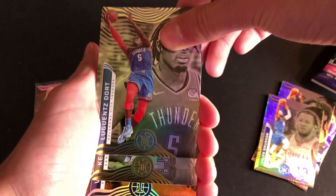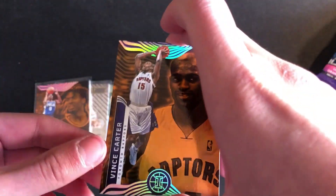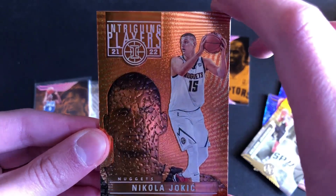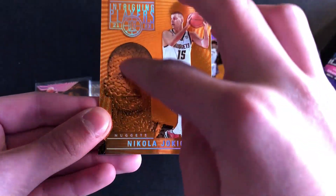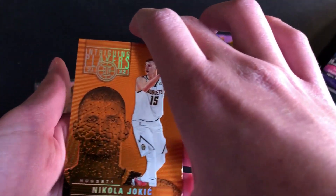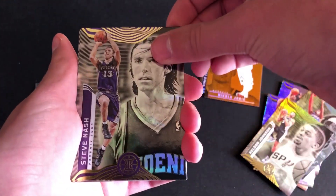Luguentz Dort, Keldon Johnson, and here comes our orange parallel — Vince Carter! So a retired player orange parallel; would have been nice to get a rookie but that's pretty cool, Raptors. I thought maybe it would be Scottie Barnes — that would have been huge. And then whoa, look at that — another orange parallel! Intriguing Players insert: Nikola Jokic orange parallel. That's kind of cool, haven't seen these inserts with the orange on them. Two orange parallels in one pack — that's really nice.